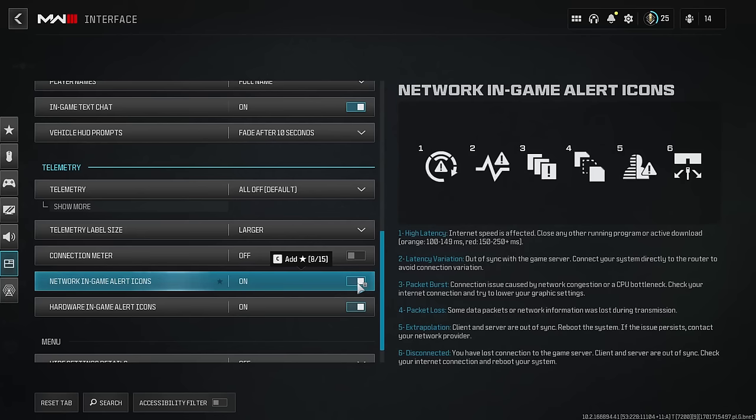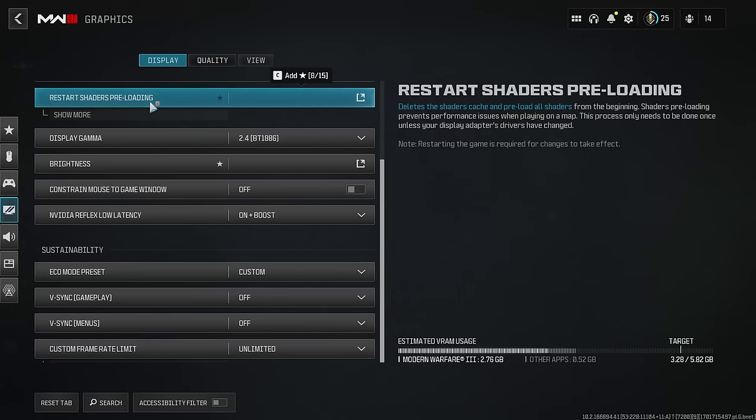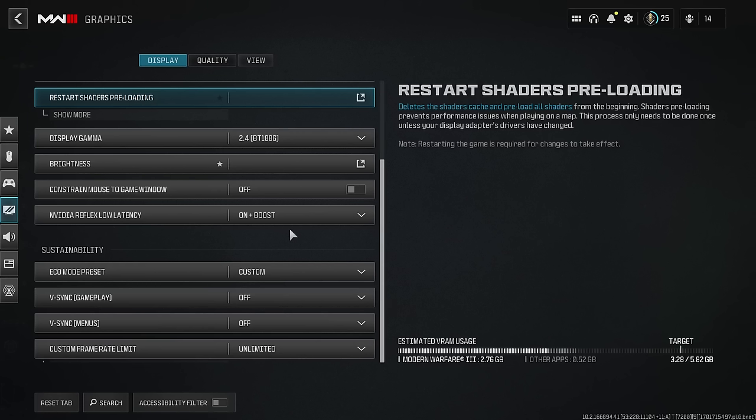This is the most important step after applying all your settings: do not just jump into a game. Go to Restart Shader Preloading and click Restart. Close the game completely from Steam or Battle.net, then relaunch it. At the top left corner it will say 'Installing Shaders' — let it finish completely before jumping into a game to test your new settings.